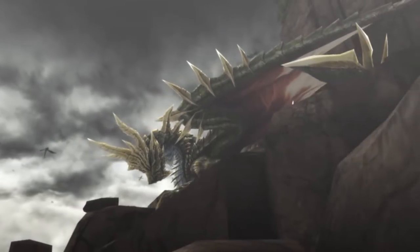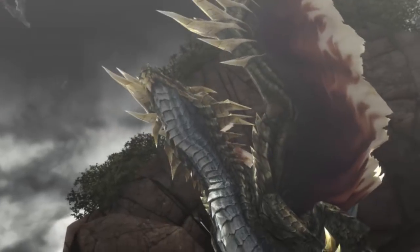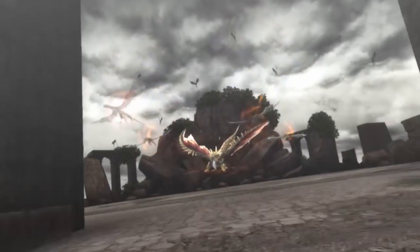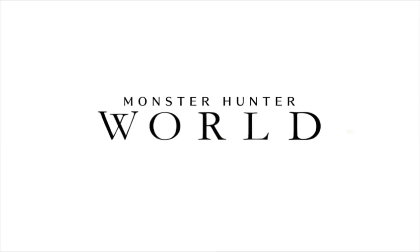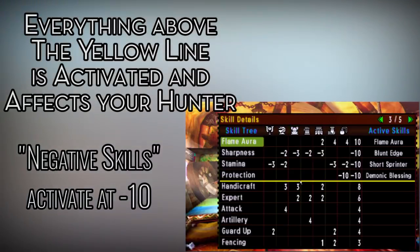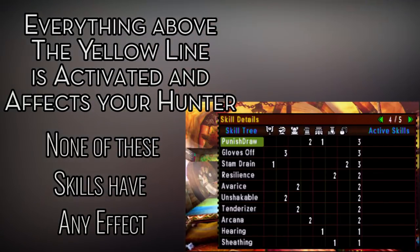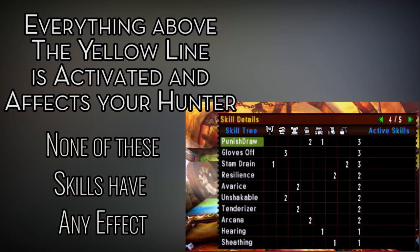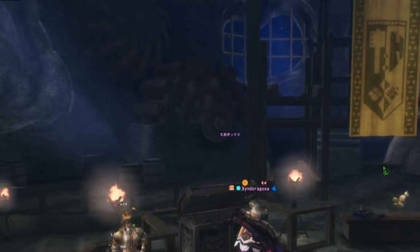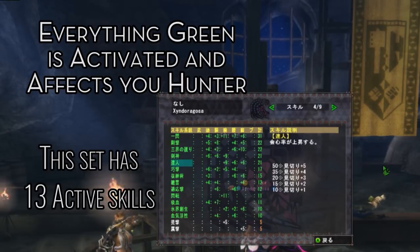Next up on the list is Decorations. Monster Hunter Frontier uses a pre-World system of skills. For our friends who were introduced to Monster Hunter in World, basically you have to reach a certain number of skill points to activate the skill itself. On standard, skills need at least 10 points. Some in Frontier require 15 to activate at start, and some skills aren't really worth it until the higher amounts.